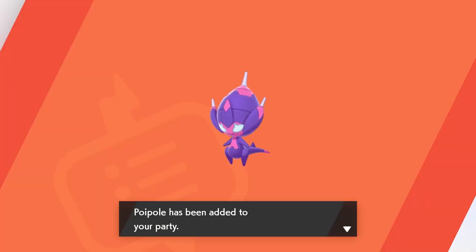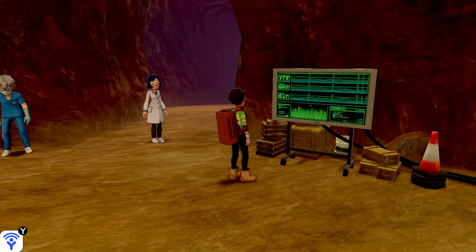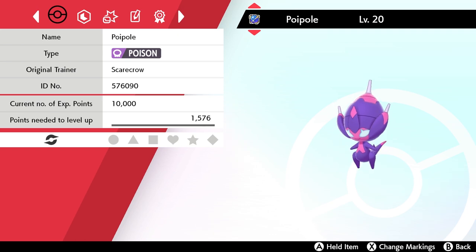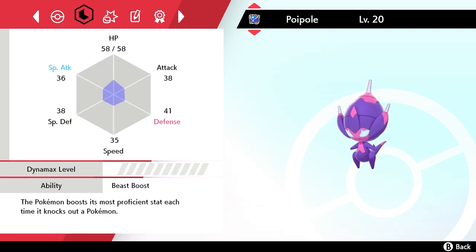I hate saying the word Poiple because it sounds like I'm saying 'purple' with an accent, like Meowth on the Pokemon TV show — Poiple, purple, Poiple. Anyway, here's Poiple. It's level 20 and it comes in a Beast Ball, which is pretty cool.